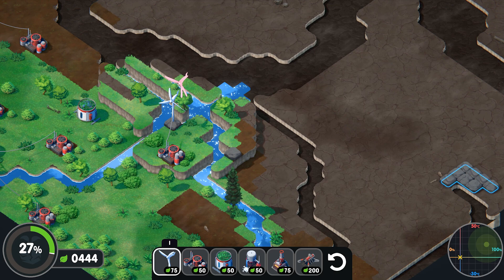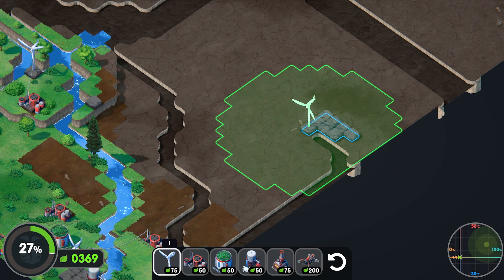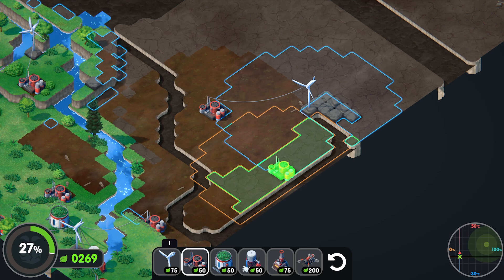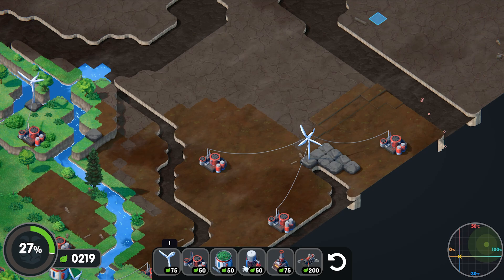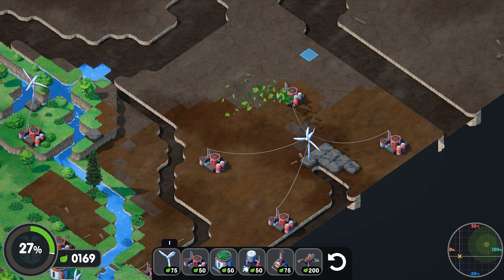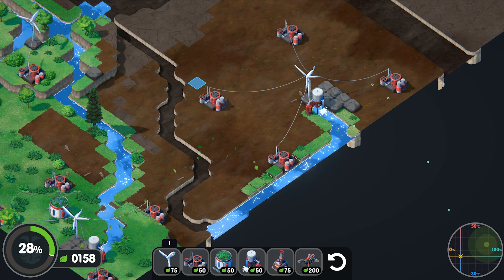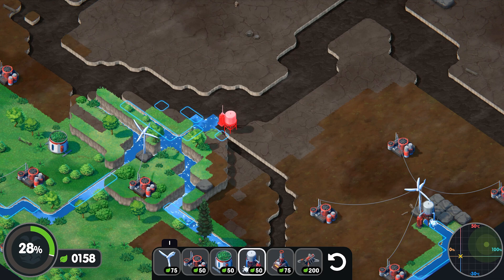I've noticed you can't put power too close together — even if there's a rocky area, there's a minimum spacing. That's a bit unfortunate but it is what it is. There's a lot of river space on this map which I like — water is really easy because you just put down a water pump and you're good. Let's pop one down to refill some of this river area.